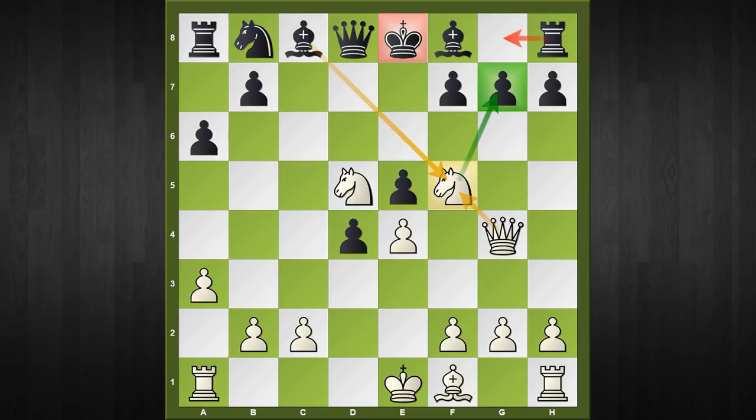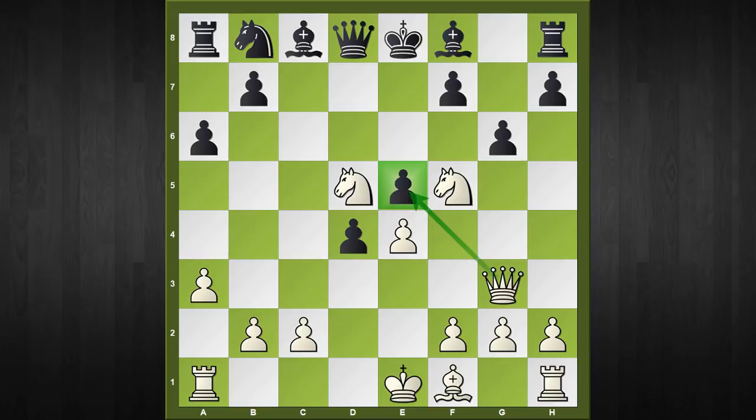Anyway, our trick lies in what happens when black continues with the move g6, which looks absolutely natural in this position — preserving the bishop pair and asking the knight what it is doing on the f5 square. Here is the answer: white has prepared the lethal reply queen to g3! Black has to already know what he is going to do next, otherwise the game will be finished very quickly.